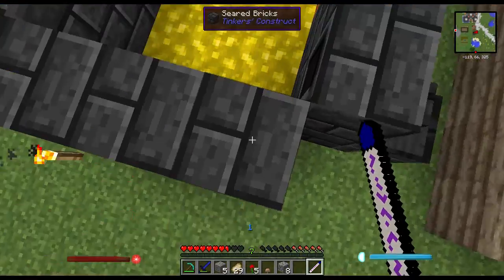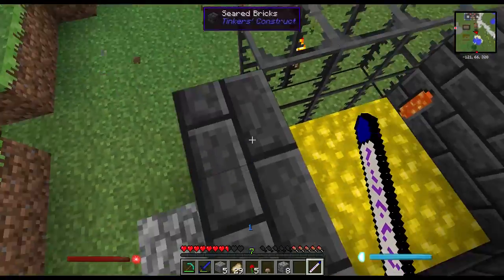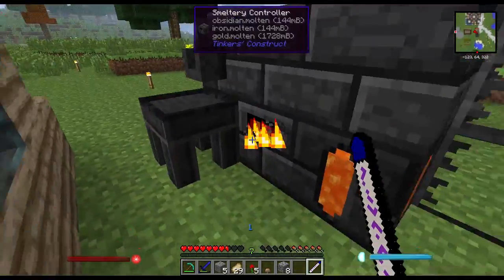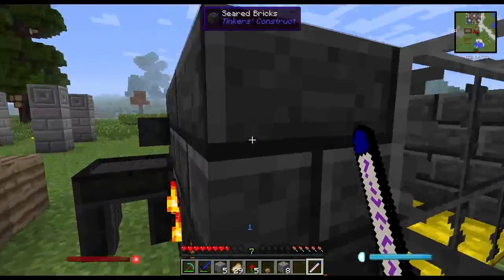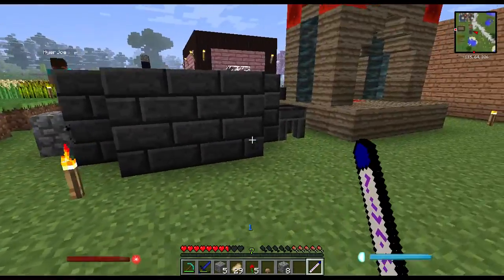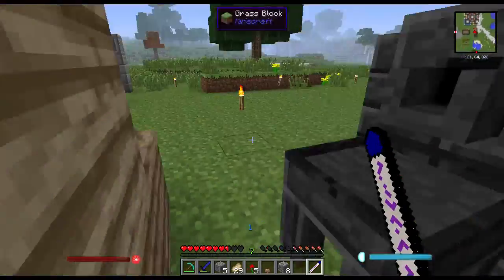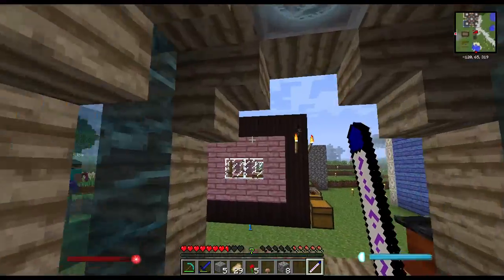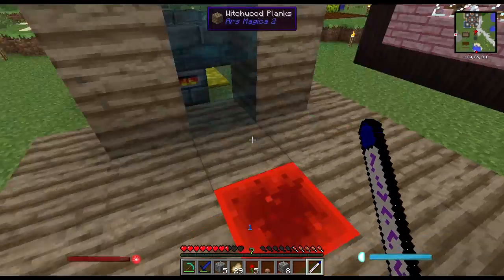And with those, you make seared bricks like you make normal bricks — you put four seared ingots together. We'll go into all this detail later. Just know it's not that hard to make; you just need a lot of sand, gravel, and clay. We say not that hard, but we initially started to record about two hours ago. This is the actual arcane work table thing we needed — pretty fancy.